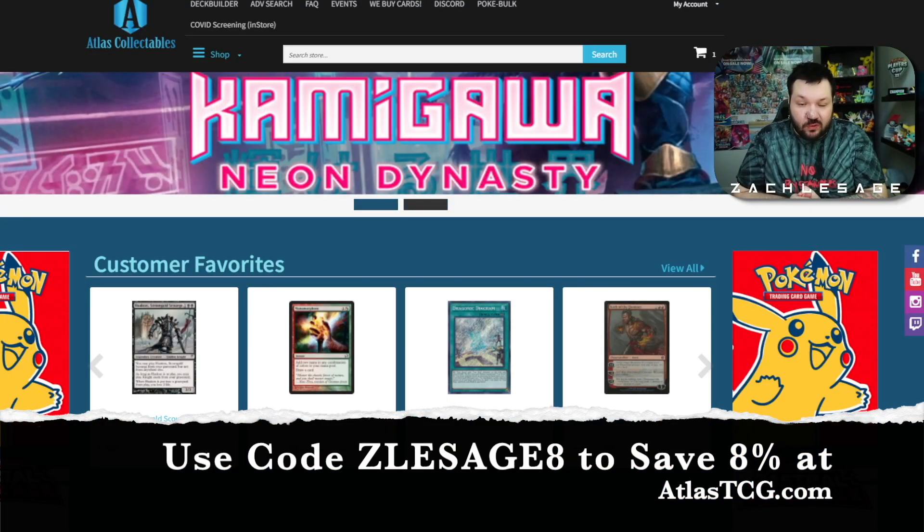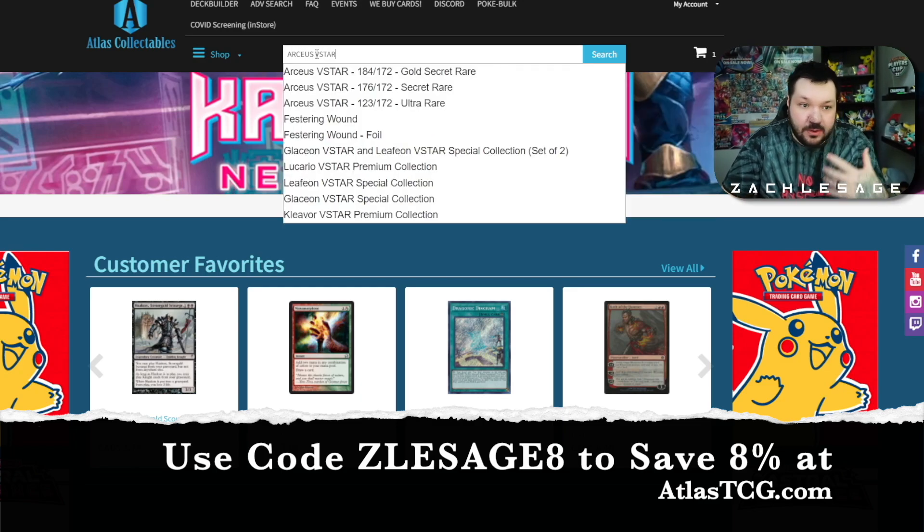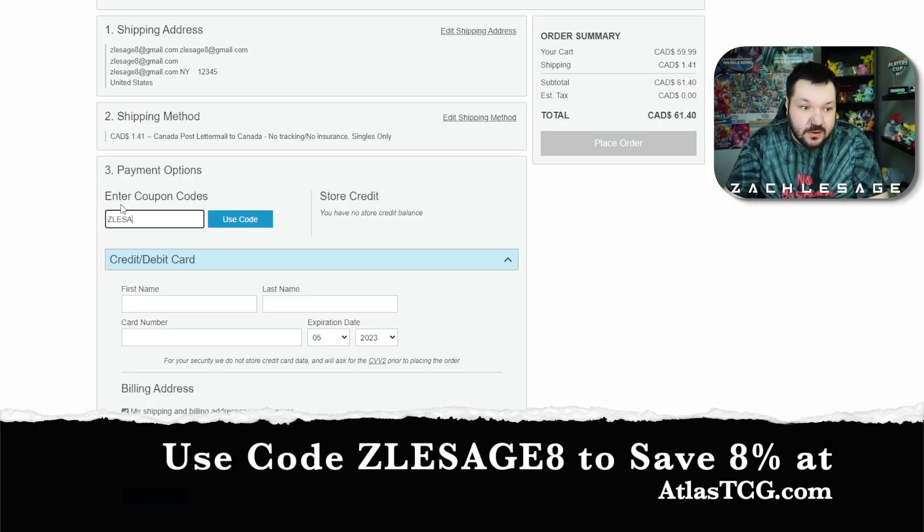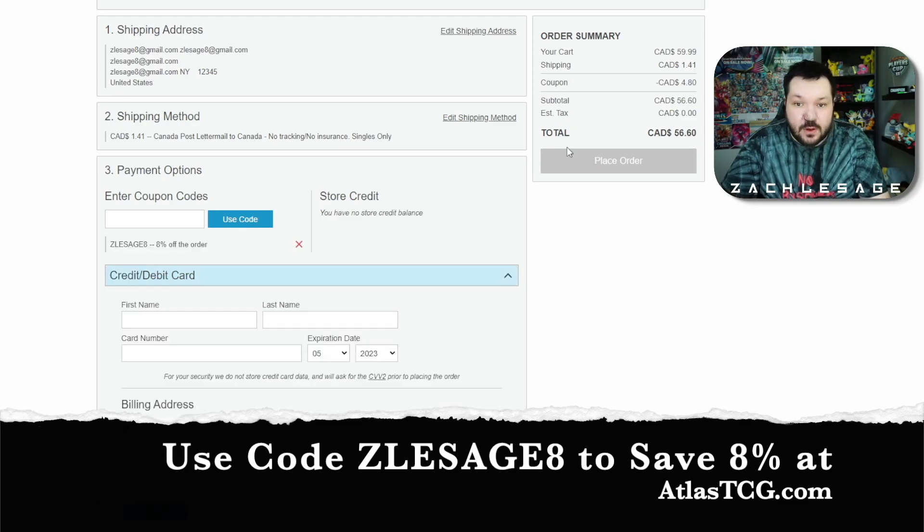If you're looking for a great deal on physical Pokemon TCG cards, head over to atlascollectibles.com or atlastcg.com, type in whatever cards you're looking for. Arceus V-Star is absolutely hot right now — they have a great selection and continuously get new stock. Add them to your cart, and when checking out use code ZLASAGE8 to save on your order — that was $4.80 of savings just off an Arceus V-Star. It's all in Canadian pricing and they do shipping across the world, so check out atlastcg.com and use code ZLASAGE8.